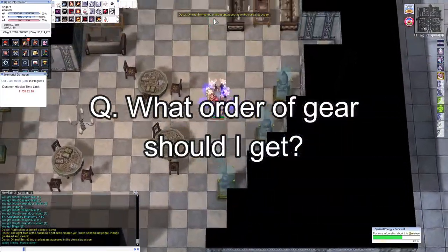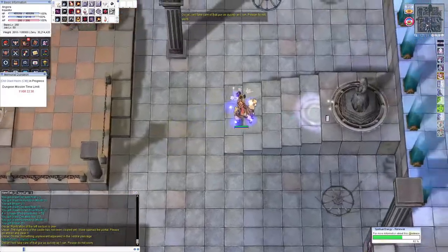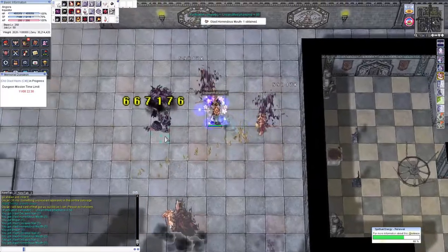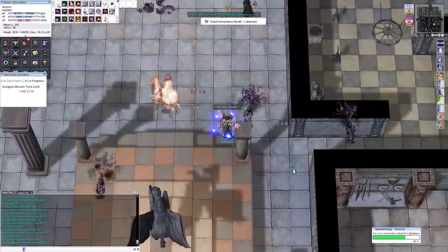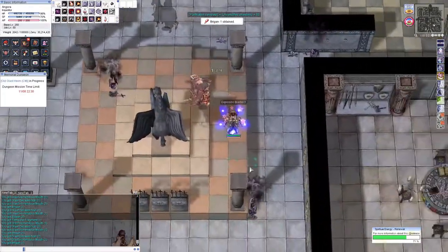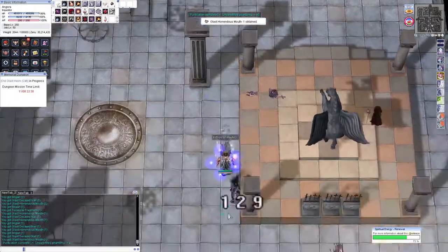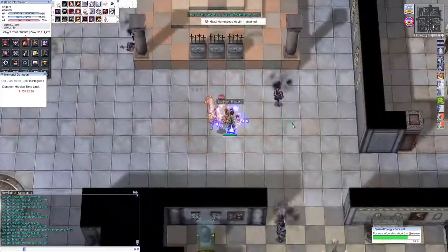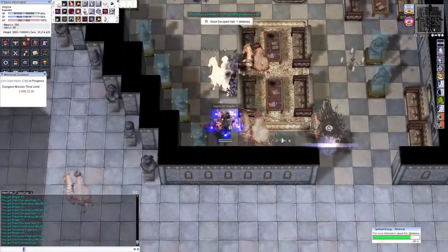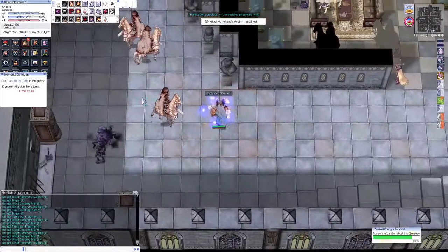Question: what order of gear should I get? Well, first thing you should get is the Thanos Knuckles — it's super easy to farm and it's your highest damage improvement. Next, get the Thanos Helmet, which will combo with the Thanos weapon. After that, get the boots, then the Captain's Code garment. Get your shadowgear, then accessories last.